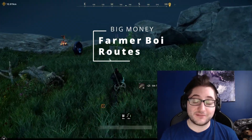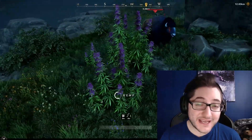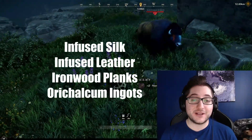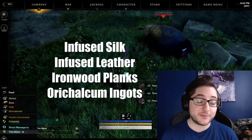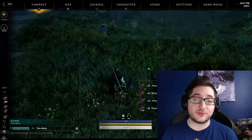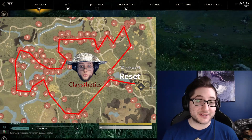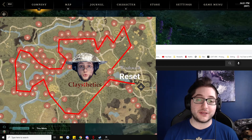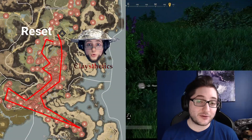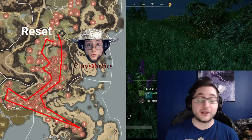For farming, resources fluctuate in value every patch but the final crafted products are always very stable and the most consistent way to make decent gold, as long as you can fend off bots. For weaving, the best fiber runs are in Windsward and Morningdale. Windsward is heavily botted but it takes you through many high-quality resources while gathering hemp. Morningdale is better because you get hemp and silkweed nodes simultaneously along with multiple wire fiber nodes.